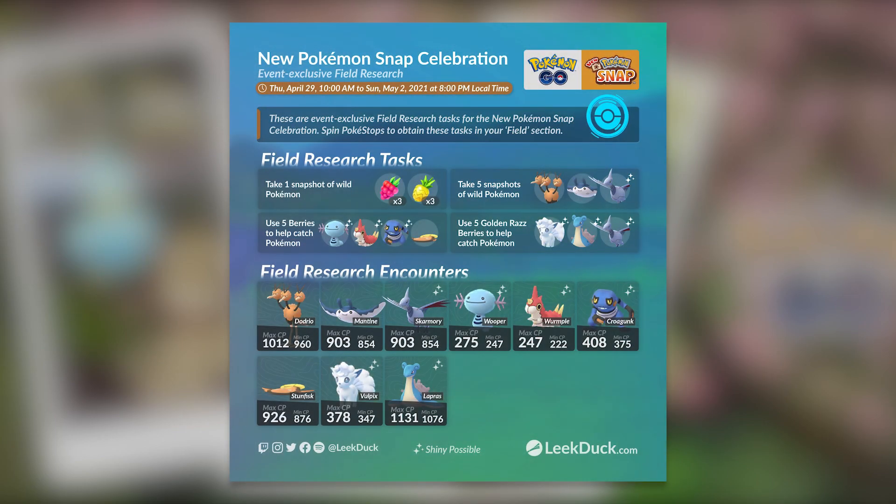There is going to be a lot of field research tied to this event, and a lot of those field research rewards are also really good Go Battle League Pokémon. First and foremost, if you take one snapshot of wild Pokémon, you could potentially get either Razz Berries or Pinap Berries. This is actually pretty good for people who are always running out of berries, and you will be able to farm up a lot of berries for very little work.